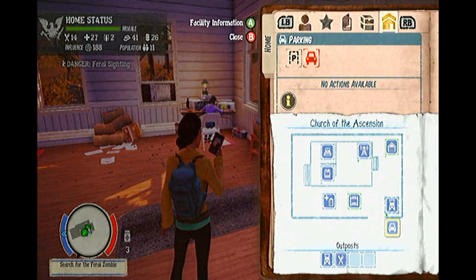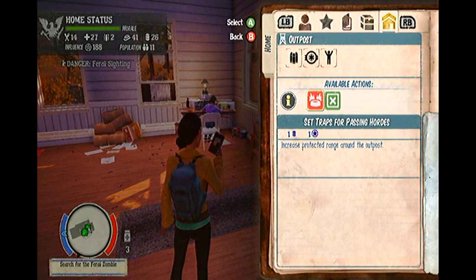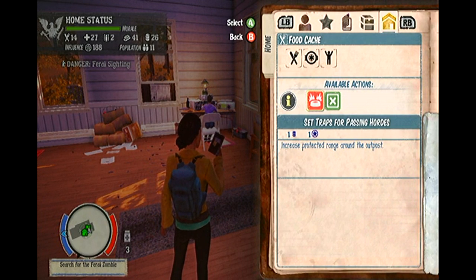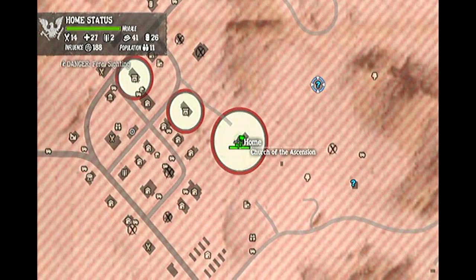Another useful menu is the outpost menu. At the bottom of your camp layout, you are able to see the outposts that you have claimed. Depending on the outpost you claim, you can gain daily resources such as food and construction supplies. You can also set traps via the map layout menu, which will help keep survivors safe during scavenging missions. Setting traps will also help you in the event that you find yourself fleeing from a horde of zombies into your outpost, which basically acts as a safe house. Please see my other guides for more information on outposts.